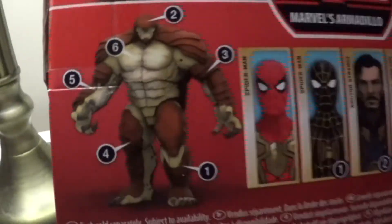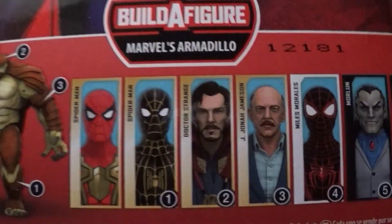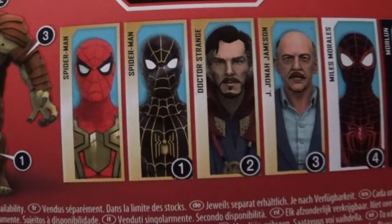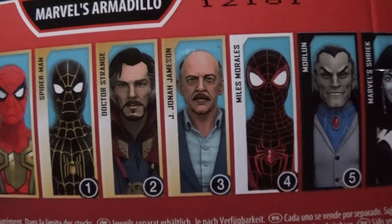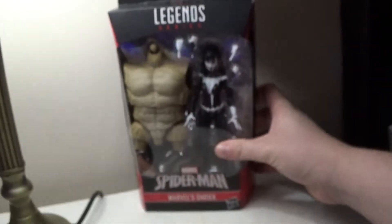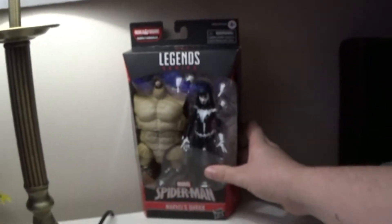She's part of the wave to build Armadillo, which includes Integrated Suit Spider-Man — no builder figure part, he's just part of the wave — Black and Gold Spider-Man, Doctor Strange, J. Jonah Jameson, Gamer Versus Miles Morales, comic book Moon Knight, and comic book Shriek.